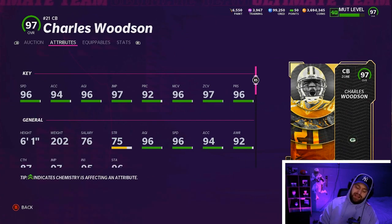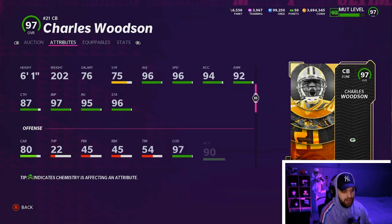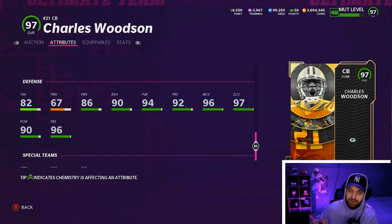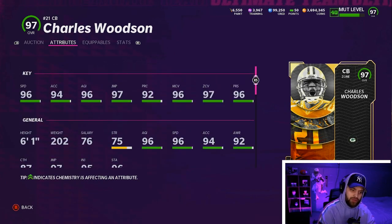Number 1 — in a previous top 10 I had Randy Moss above Woodson, but after playing with both for a few days, I do think Charles Woodson takes his throne back as the best card. You get pick artist and acrobat for three AP — I'd rather have that than the discounted two AP Randy Moss has. Woodson is six foot one. Comparing him to Night Train Lane: similar man, zone, height, weight — but Woodson has 90 block shed versus Night Train's 82, and 90 hit power. He can do it all.